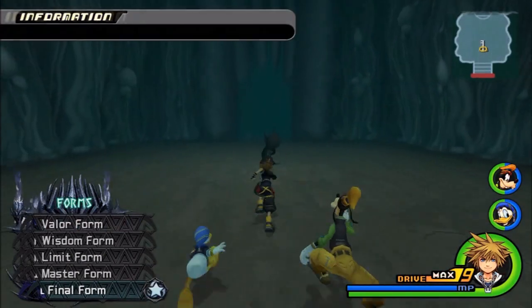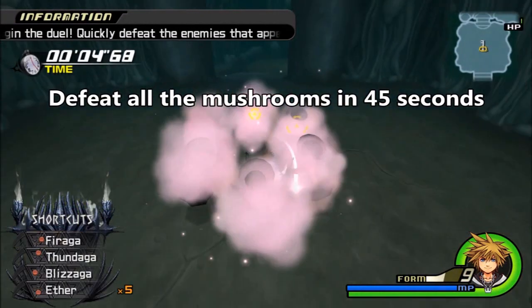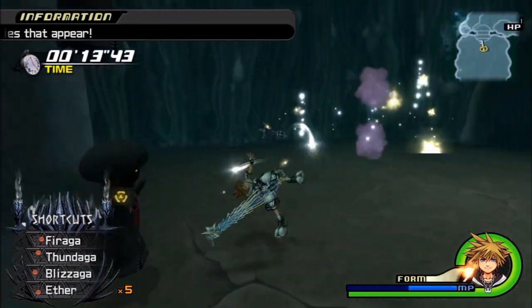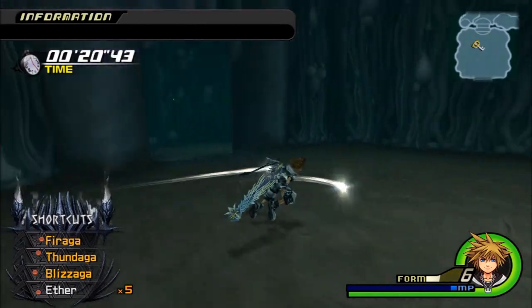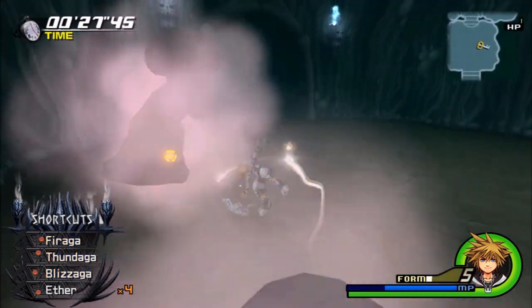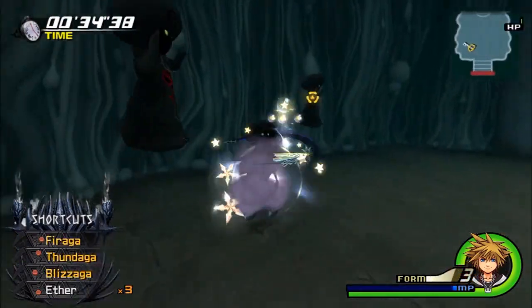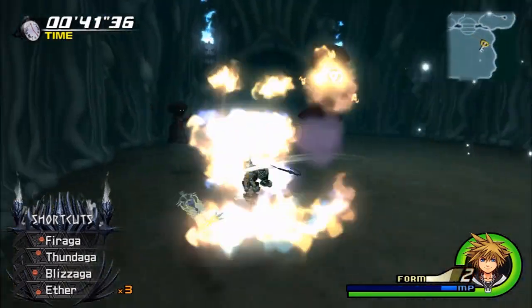Number six is going to be in the Underworld, where you fought Demyx for the first time. What you want to do is have plenty of magic. If it's a circle, you want to use Fire. If it's a line, you use Blizzard. And if it's a straight defined angle, you want to use Thunder. However, I just spam Thunder a lot.